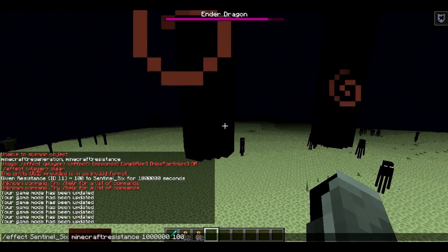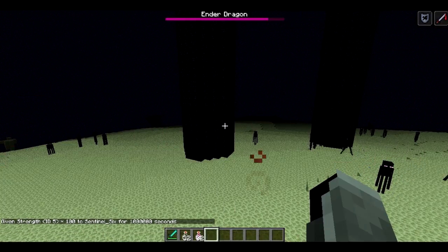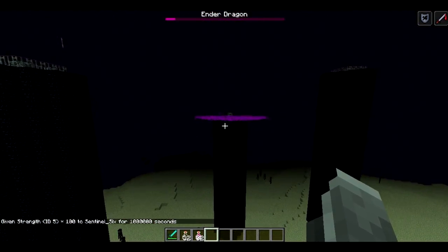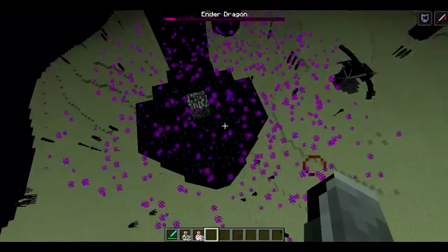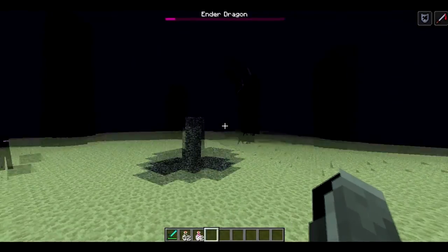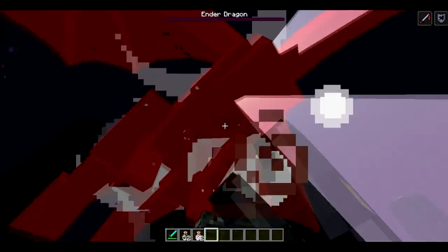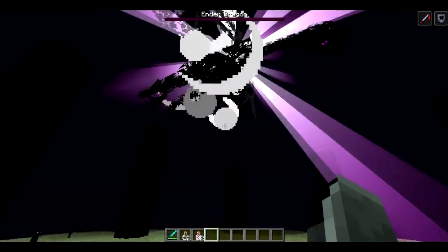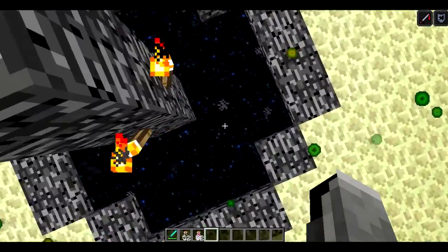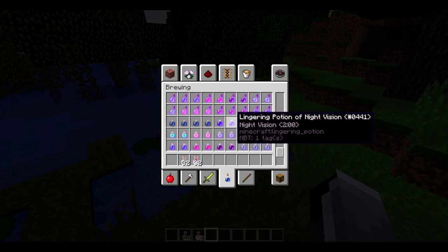Now, to get rid of the Dragon because I'd like to go back to the overworld — I don't feel like building my own portal — I'm just gonna give myself some strength. There's another one on top of the tower, so yeah, this can make it pretty obnoxious on the towers because you're constantly in his damage when you're trying to break them. That's actually a pretty cool new attack. We've got a bunch of Dragon Breath; I showed you how you can get it, and with it we can make lingering potions.